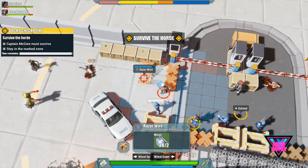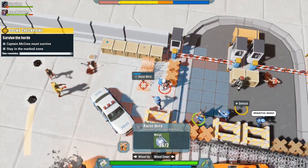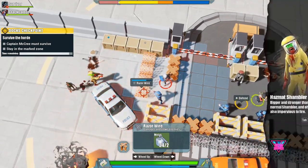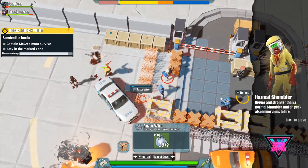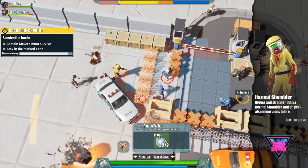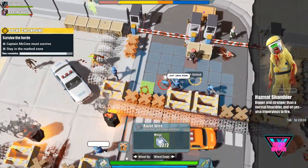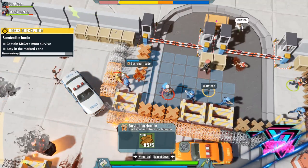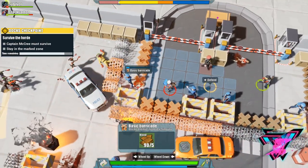The weapons they have are your typical weapons you see in all zombie games. They said there are 20 different weapons but I've only seen a few so far. There are different tiers of weapons, but the aiming seems to be based a lot on RNG, which I thought was dumb.